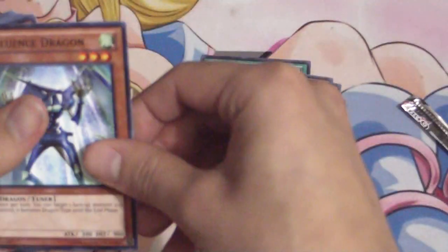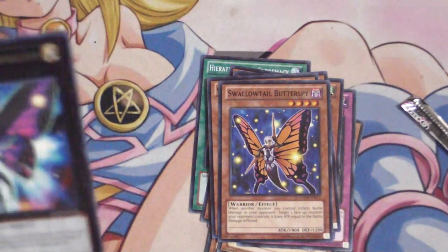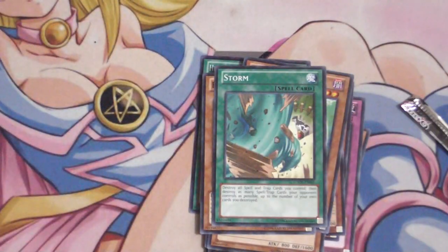Next pack: we got an Influence Dragon, a Heretic Dragon, a Set Overlay Eater, Swallowtail Butterfree, Photon Papilliar, Operative Overlay Owl, Insector Earwig, Blade Balancer, and a Storm.